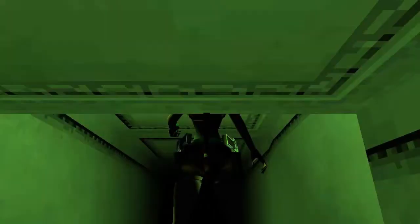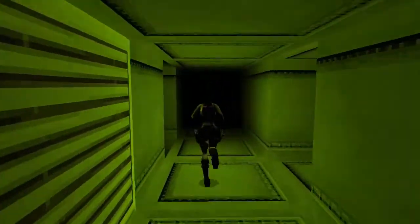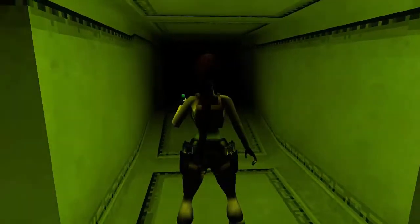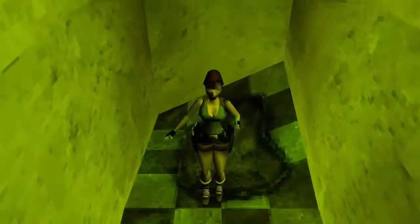Come out to the right and climb on top of the bin. Go forward and climb up again. It's very dark in here. You are in the vent system. There are passageways that lead off, but none of them lead anywhere — they're all dead ends. Just follow the passageway that you can get through. Drop down into the room below.